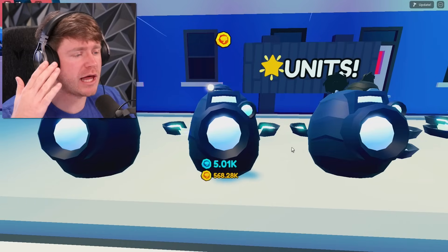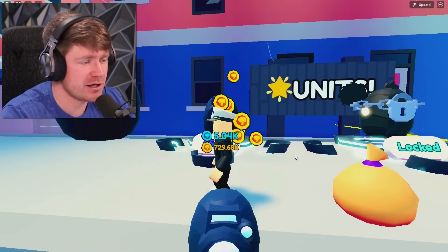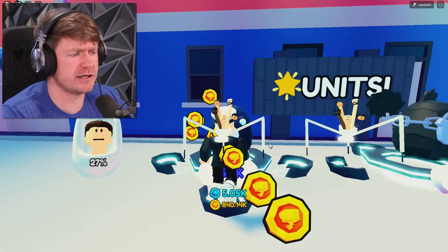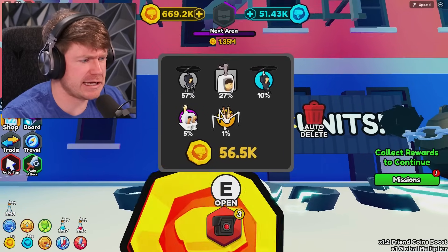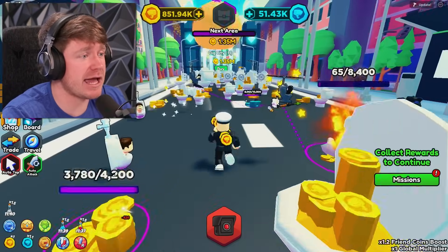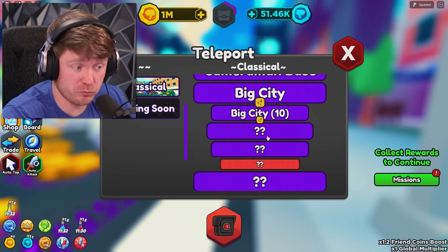I'm so glad we can open three of them at the same time now — we got three new units. There's a one percenter in here, ladies and gentlemen. I'm going to keep doing the three eggs because that's going to obviously be the best chance. We're getting dupes right now. We got two of the five percenters and we did get the 57% guy. We got every one — I didn't even see the 1% guy. Well, we definitely got the 1%. And to get to the big city, the next map, we need 1.3 million coins. How far are we even into this game? We are really far.